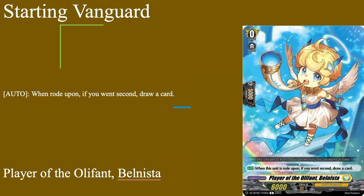Moving on to our units, we have our Player of the Oliphant, Bellista — that's our starter. Grade 0 boost, 5k / 6k base. Auto: Rota-pine for a second draw card — standard starter, nothing special, free draw if you go 2nd. You can make the same starter you want; none of the Rideline requires this card just to make it the Rideline starter, because it's the canonical starter to the Rideline, so one of on the list.